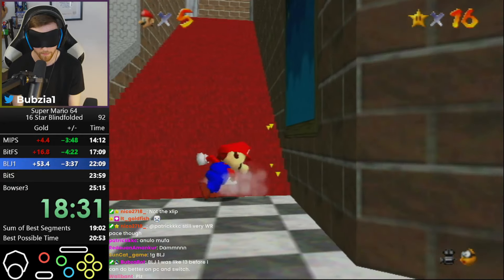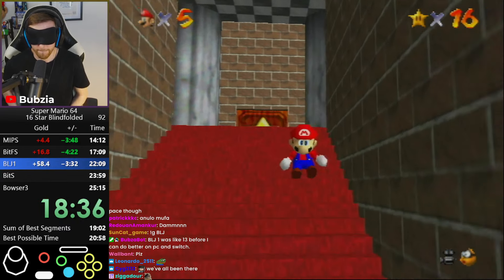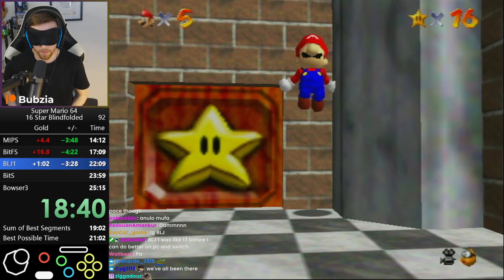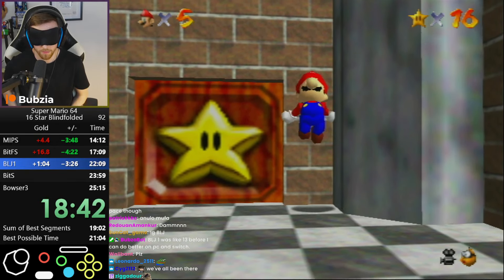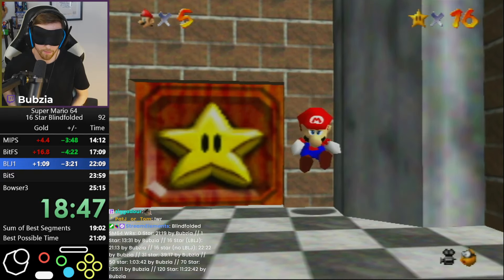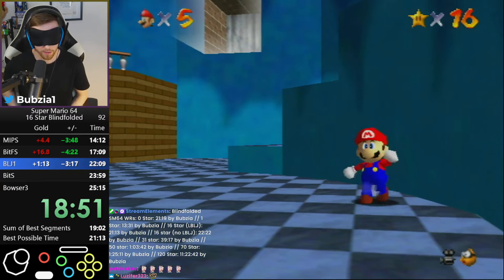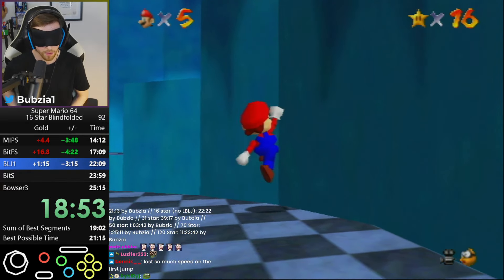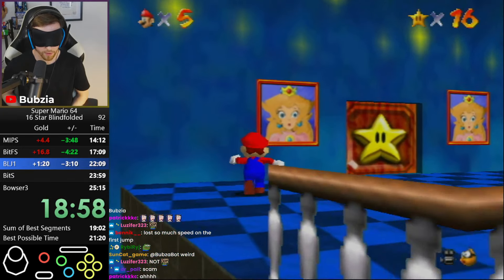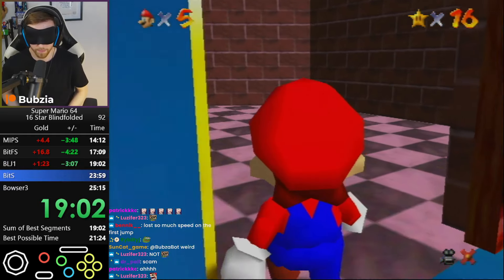Fourth try BLJ right here, and there we go — I have the speed, but I'm not positioned correctly in the middle of the door, so I need to build speed against the wall for about 10 seconds. It's a very bad split. Then I also wallkick, I didn't get the normalization, but I quickly fix it by ledge-grabbing here — I instantly know where I am. One and a half minutes lost at BLJs, that is painful.